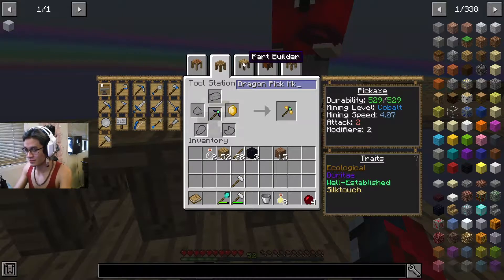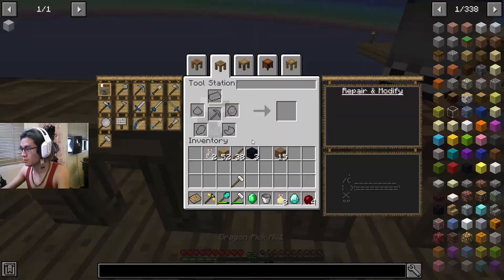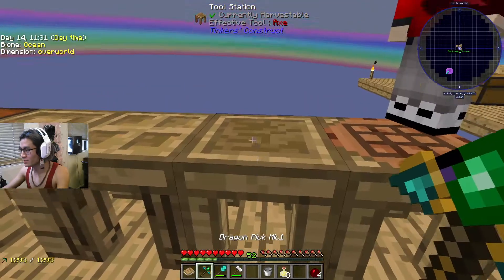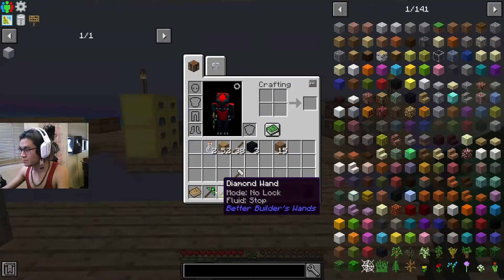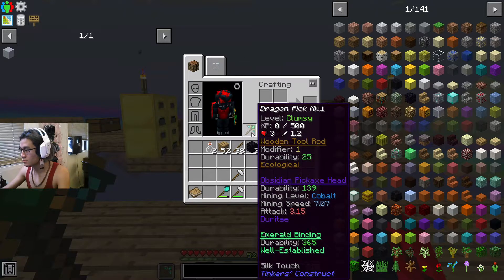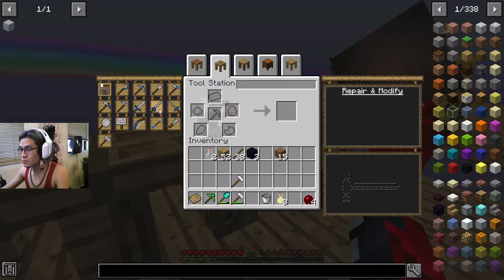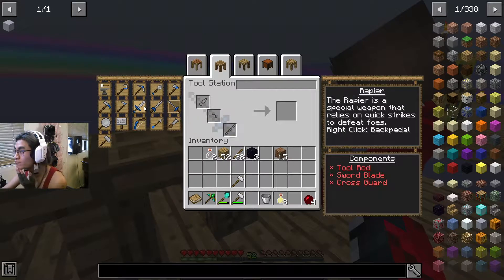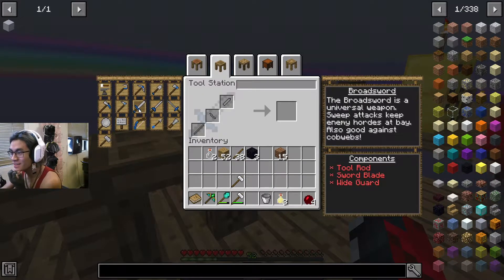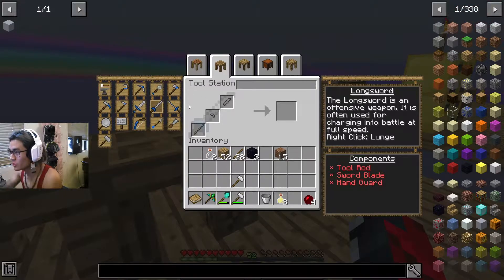There we go — you can put an emerald and a diamond on it to give it a bonus. Look at these options: broadsword, longsword, rapier, frying pan, battle sign. I went with the mattock — I don't know why, just felt like it. Okay, that's up to you — I think I might go with the longsword.